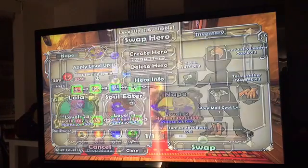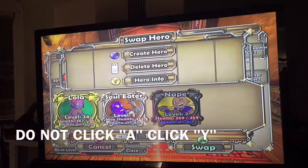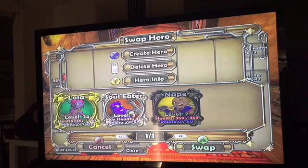You're going to go to swap hero. But you do not want to click A on the hero that you want to upgrade. All you want to do is click Y.